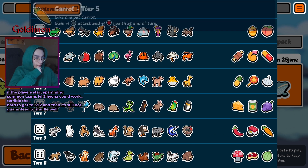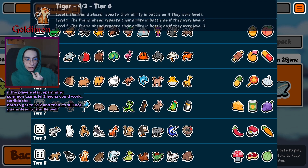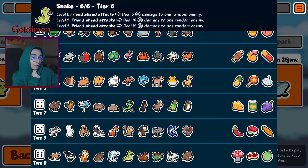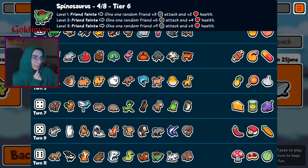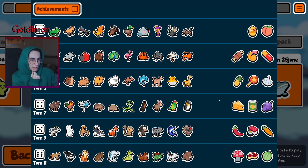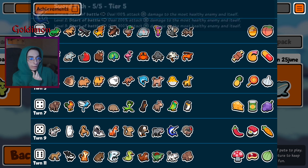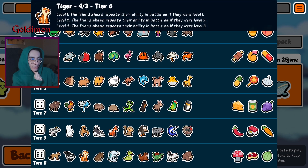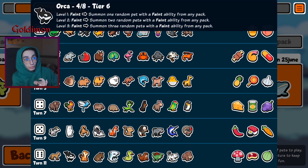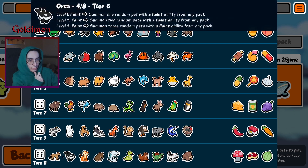Tier 6 looking pretty strong: leopard, orca, tiger, tapir, hammer, shark, snake, walrus, spider, white tiger, mammoth. Pretty strong stuff — you've got this with dodo. Orca for the summon stuff. Tiger works well for anything — can use it with vulture, with butterfly probably, with turkey. The leopard can use it with anything and helps almost any type of build.